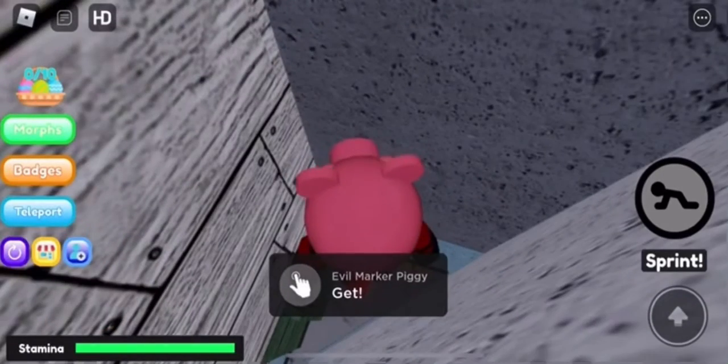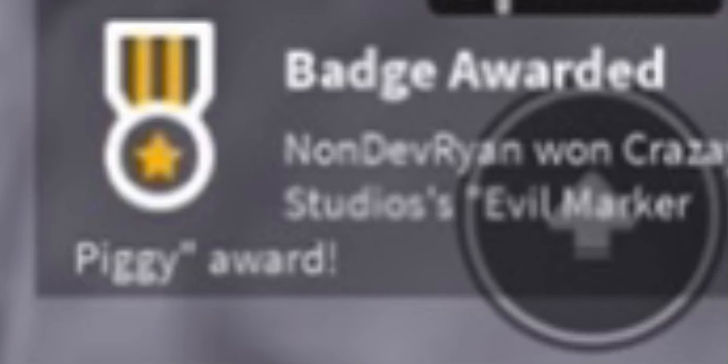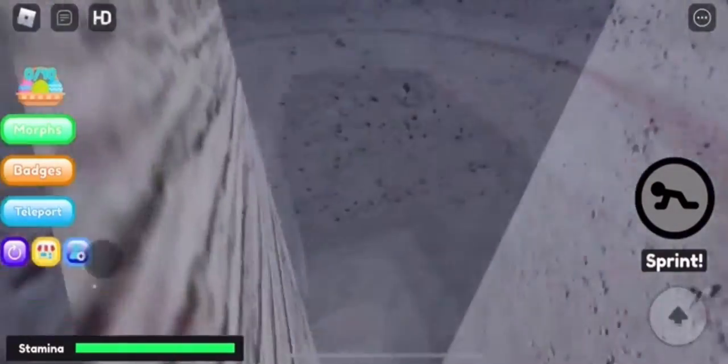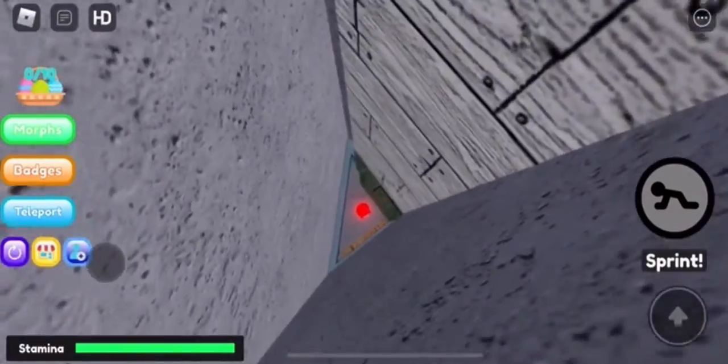And all you want to do is press get, and you should now get the badge on your screen. It's that simple to get this EVO marker piggy, so now I'm going to find a way to reset so I can showcase the skin.